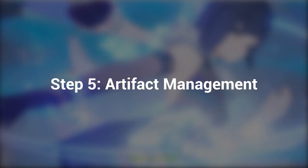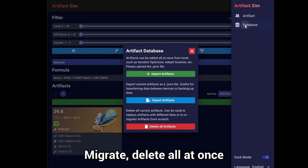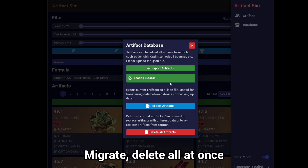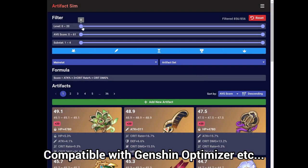Step 5: Artifact Management. You can easily migrate artifact data from the database and delete artifacts in bulk. This save data is compatible with some other tools like Genshin Optimizer.